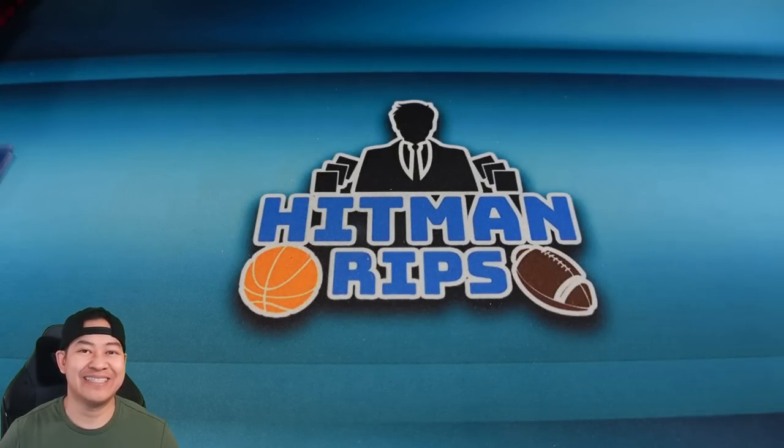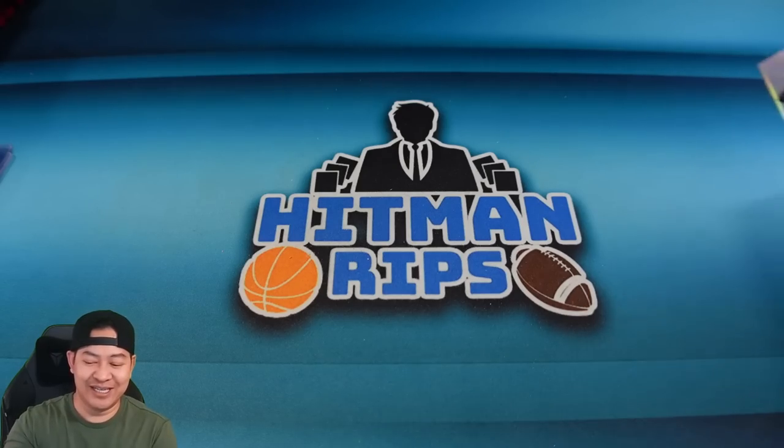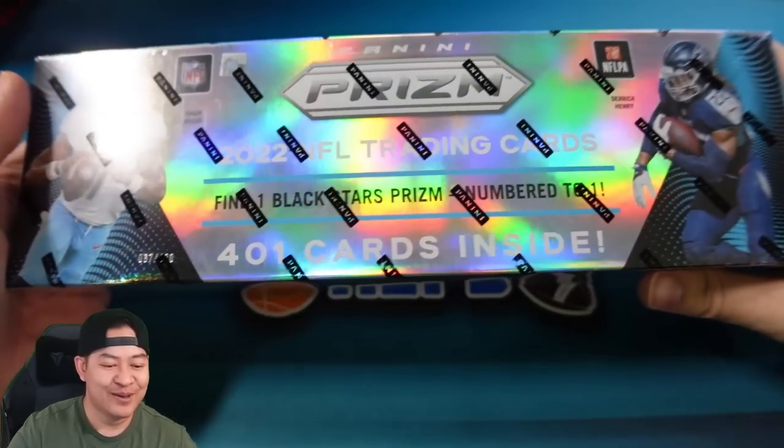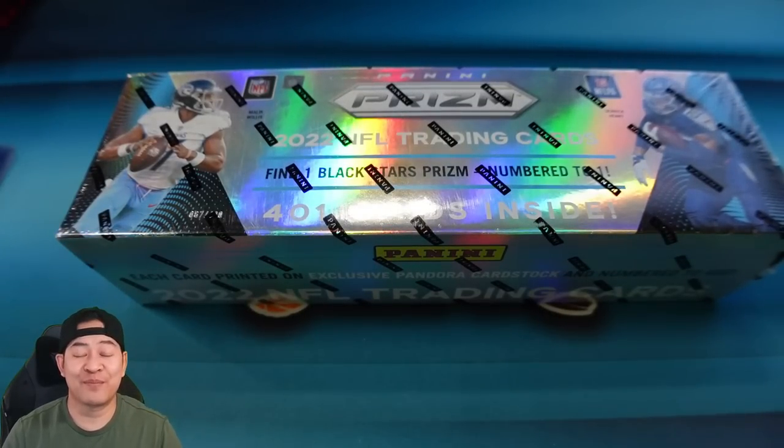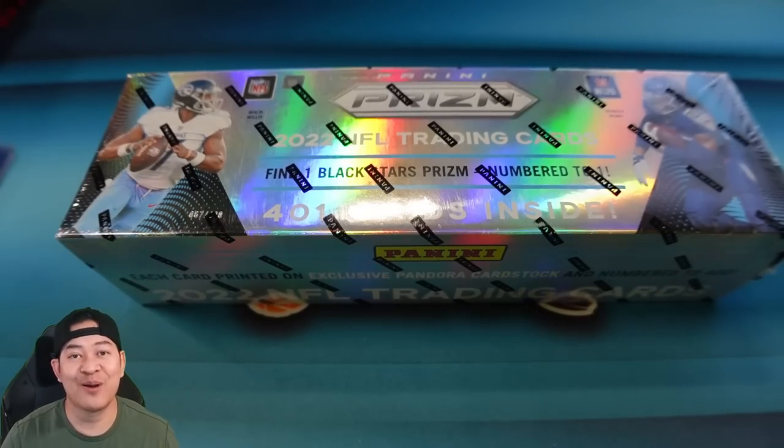It's Hitman. Today we're going to open up a product that guarantees a black one-of-one. This product has a very high ceiling — you can hit a one-of-one rookie of Brock Purdy, Kenny Pickett, or any other top rookie from 2022. It is a Prism Premium box set. You get the whole set and a guaranteed black stars one-of-one.